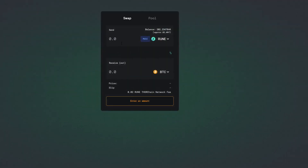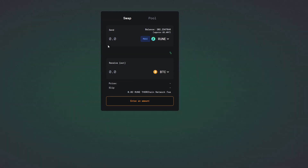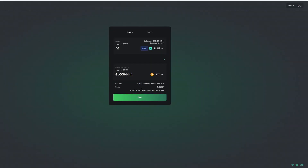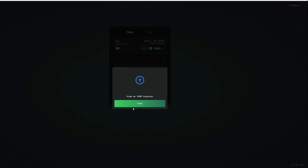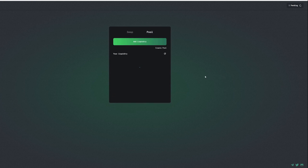I'm going to go ahead and swap 50 RUNE for some Bitcoin, and then I'm going to add that to a liquidity pool. 50 RUNE gives me approximately $542 of Bitcoin, which is good. There's going to be a little bit of slip and a RUNE transaction fee for that. Confirm the swap. This is real funds, so I hope people appreciate this — and this is the first time I've actually done it live. This is pending, so I think we need to wait for this transaction to complete.